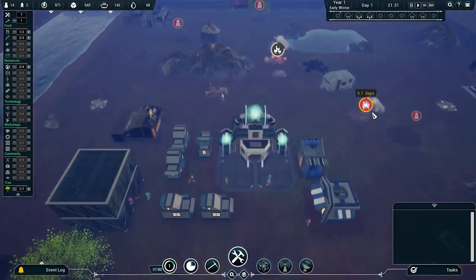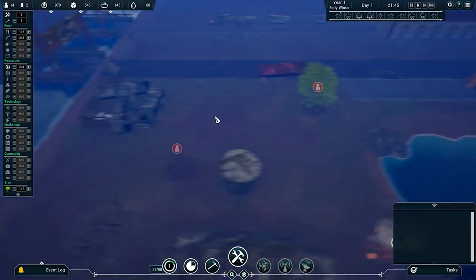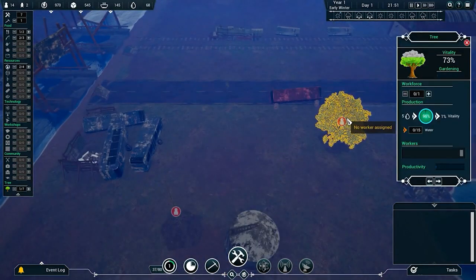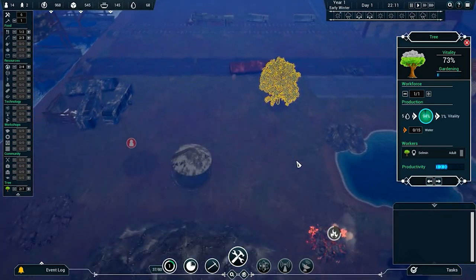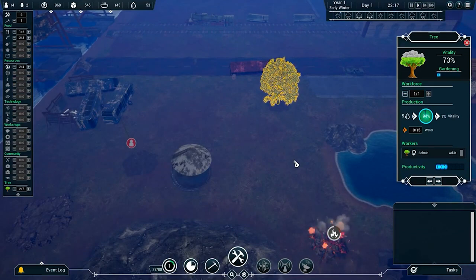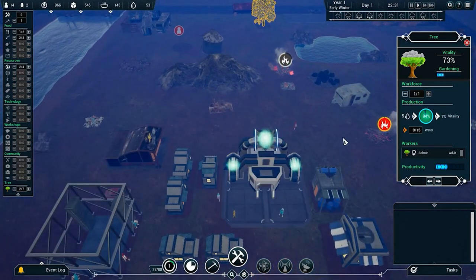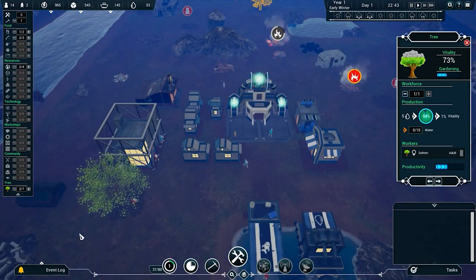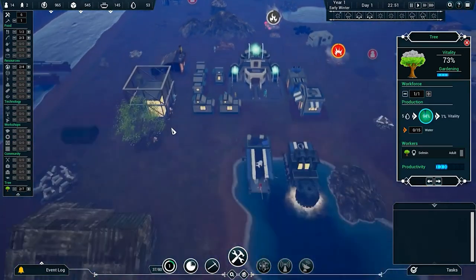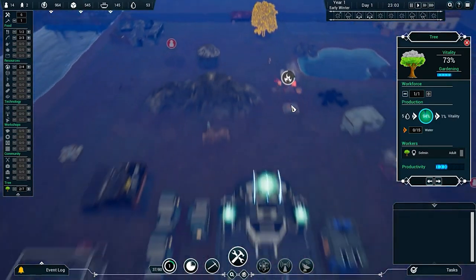Let's slow things down a bit and patrol the area for any other signs of explosions. This tree right here is actually really close — let's get an adult on this one since it's almost ready to produce oxygen for us. Even though it's kind of far away, it's worth the effort. As we occupy more people, fewer will be available for building, so we need to balance things out.